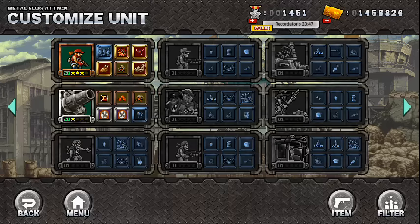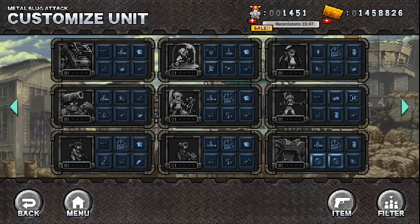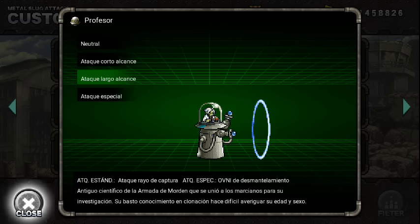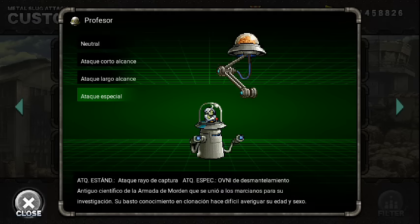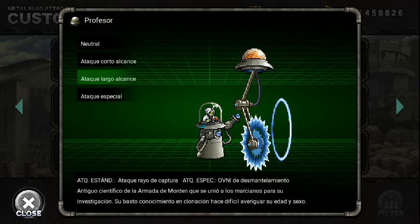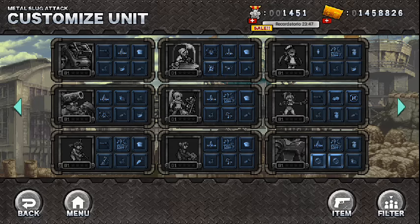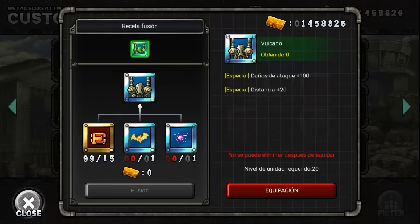Creo que ya van a agregar al Minermitaño a la tienda, y en la siguiente actualización van a quitar al Guerguero Momia del Crank, o sea que ya no se va a poder obtener en el Crank. Y no van a meter al Científico en esta actualización. El Minermitaño parece que ya valimos con esa unidad ya que parece que no la van a poner. Cuando lo pongan en el Crank va a estar muy poderoso en el online, eso sí, pero resiste mucho, así que si tienes unidades que traspasan defensas no es problema.